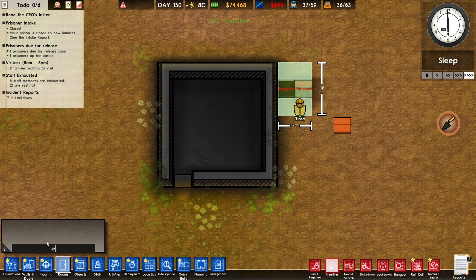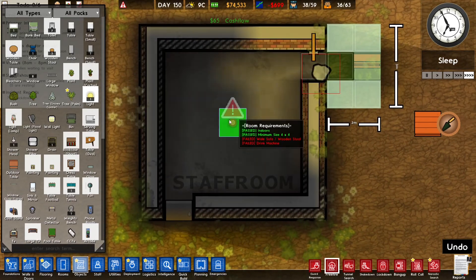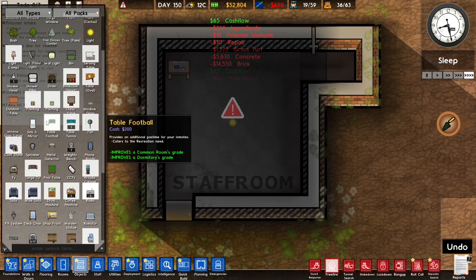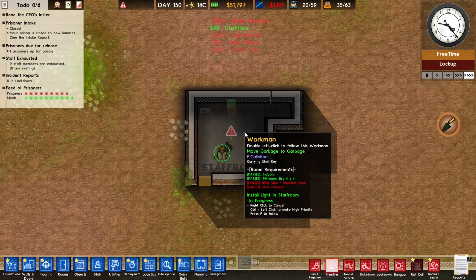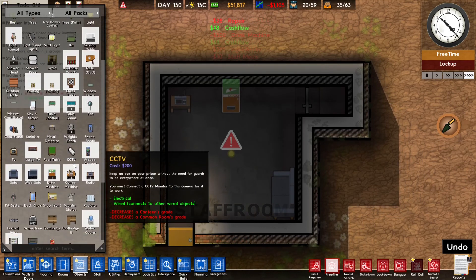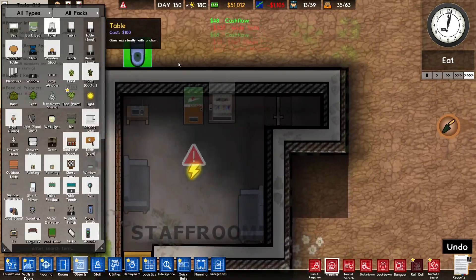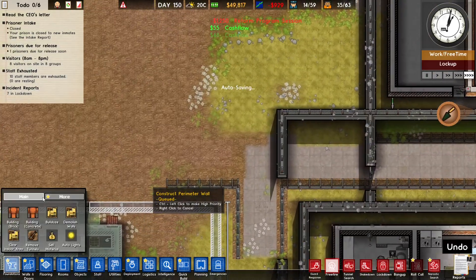Let's set up this staff room — what do they need? I need some lights; I think one is enough. We're definitely going to need a toilet. Let's put a radio, a white sofa, and they need a drink machine. I think that's enough. Maybe also a snack machine — it's going to be a cozy little place. I'm going to demolish this place once we're done building this cell block, so it doesn't have to be great, it just has to be good enough.